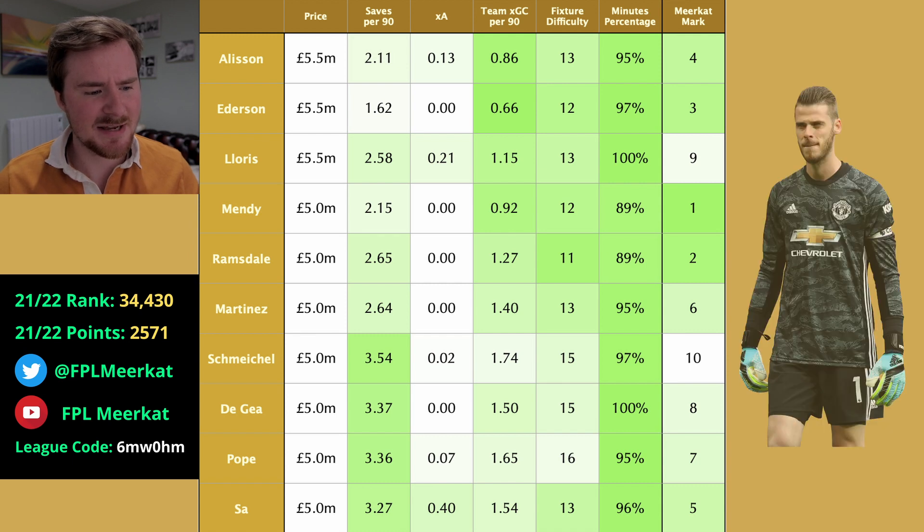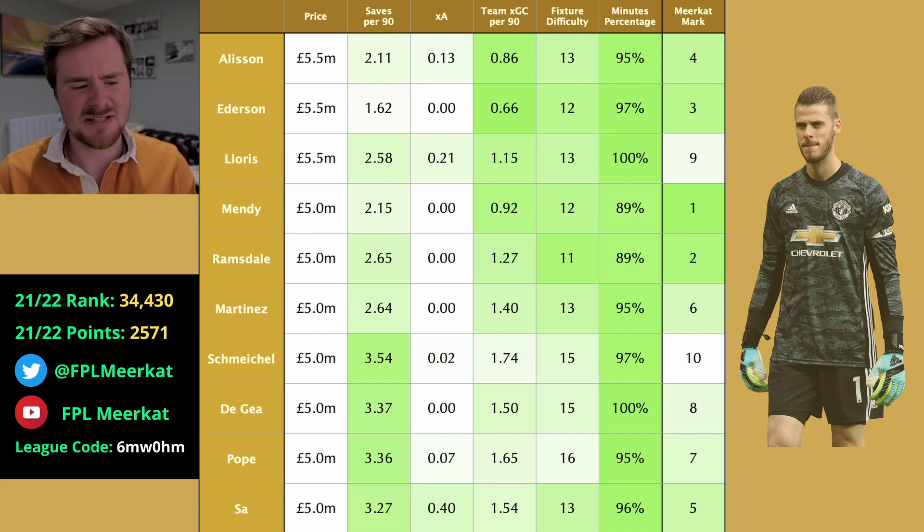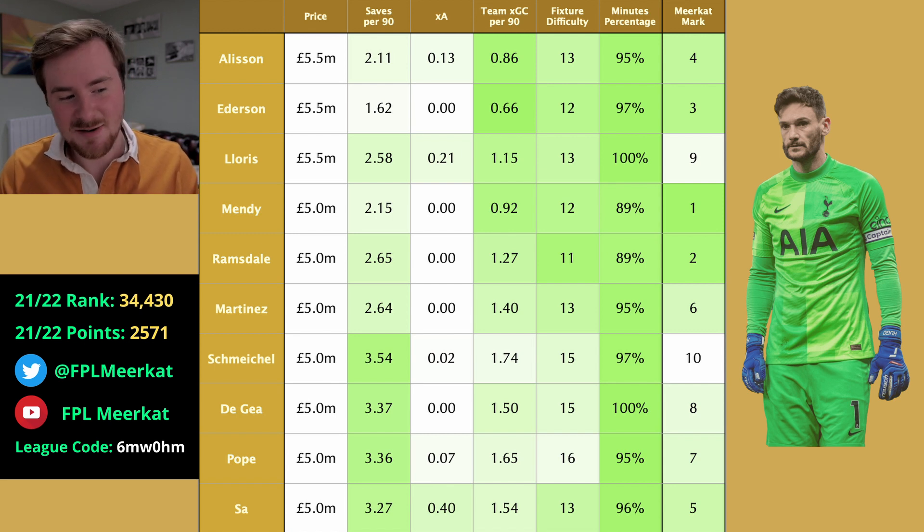Number eight is De Gea. I just don't think we can trust the Man United defence. I know they've recently signed Martinez, who will certainly strengthen their side, and they've looked very good in pre-season, but I think they're prone to mistakes. He's one of the only goalkeepers with a 100% minutes percentage — he didn't miss a single minute in the Premier League last season. But I think there are just better choices at his price bracket.